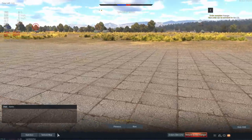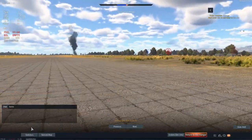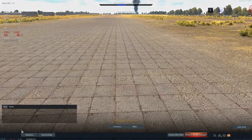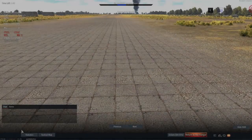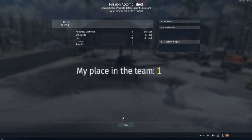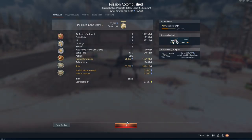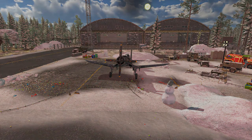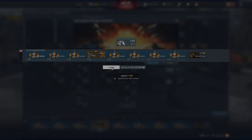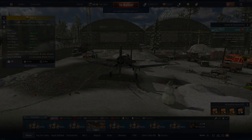Would I recommend taking the F2G1 into tank battles? No - there are better CAS planes like the AM-1, AD-4, and P-63. I highly recommend the P-63 in general. But as you can see, this plane is an absolute beast for grinding. If you're an air RB player, I highly recommend you use this plane. Anyway, ladies and gents, thank you very much for watching, take care and I'll catch you next time.